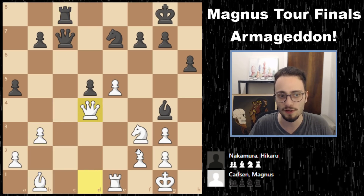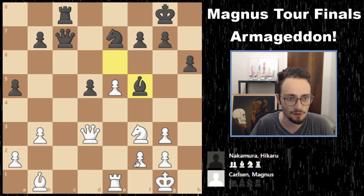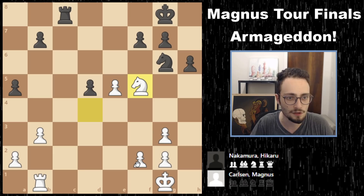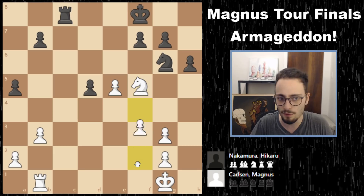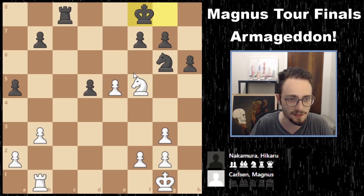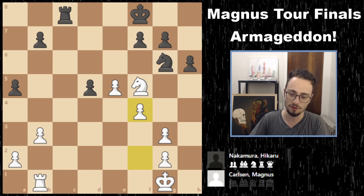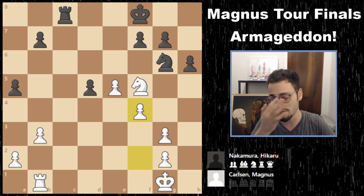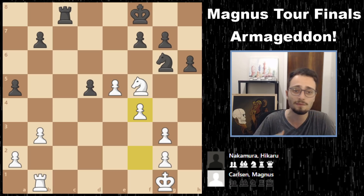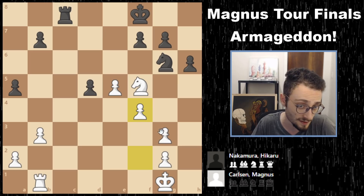The instructional takeaway here is that black has a little bit better because of his control of the open file. He trades a couple of pieces and gets it into a rook and knight versus rook and knight endgame. I prefer to look at the most exciting moments of each game and give you one or two bits of information in recap fashion rather than deep diving game by game.